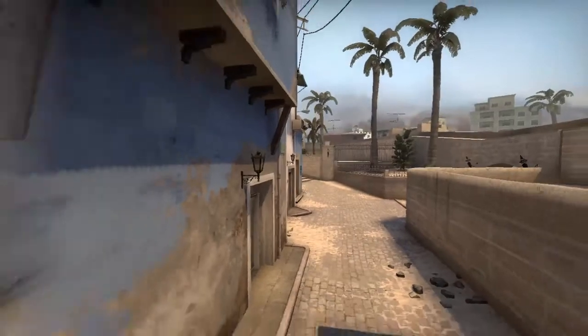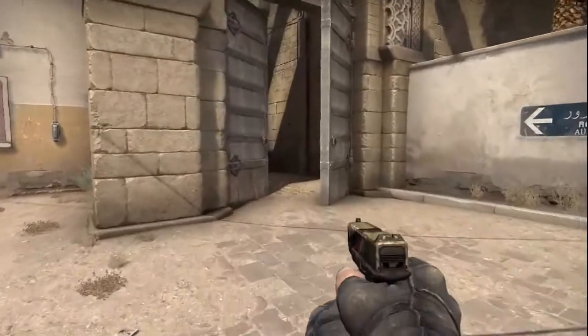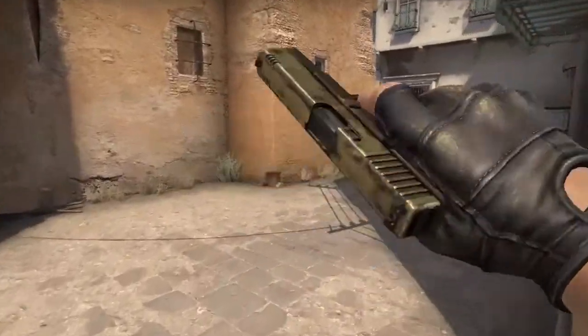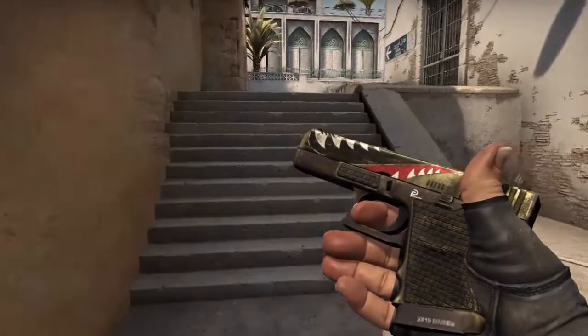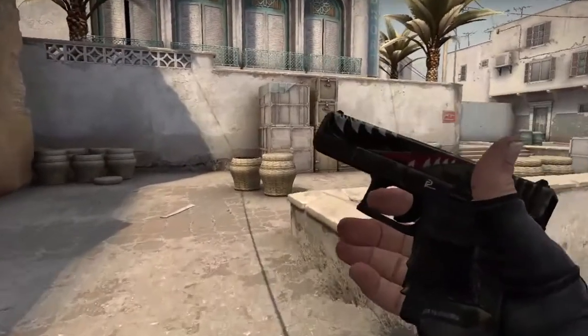Today I am giving you guys the Glock 18 Warhawk. The Glock 18 is the default weapon equipped by the Terrorist and cannot be replaced by any other pistol. It's a serviceable first-round pistol that works best against unarmored opponents and is capable of firing a 3-round burst. The skin is from the Horizon collection and its exterior is Field-Tested.